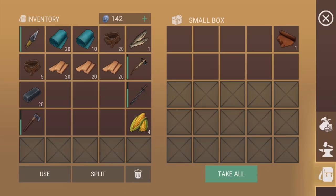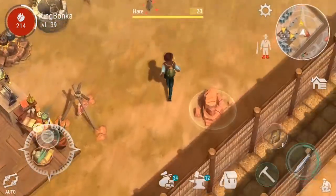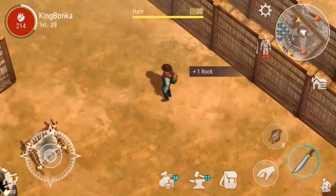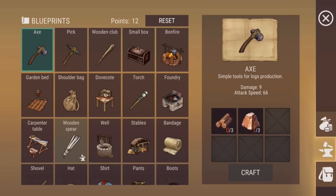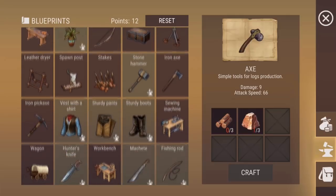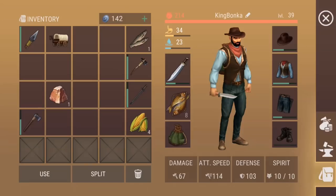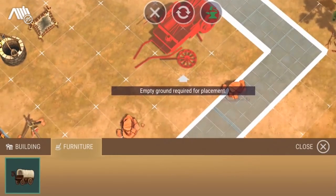We want to work on the cart — these are all the resources to get it started, then we'll see what we need to build it afterwards. Since it's not something we're gonna be able to finish right now, we will put that cart — or wagon, sorry — down back here in the meantime. Let's get this started, craft it up and put her down.